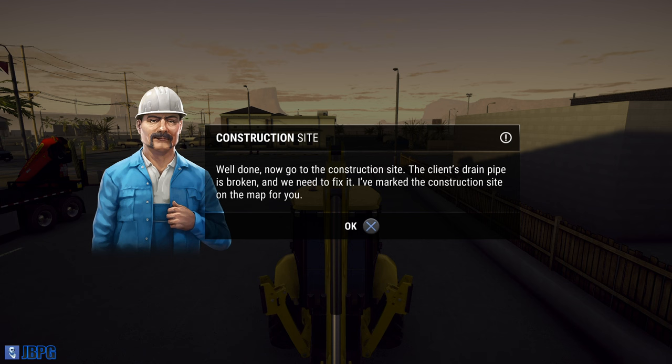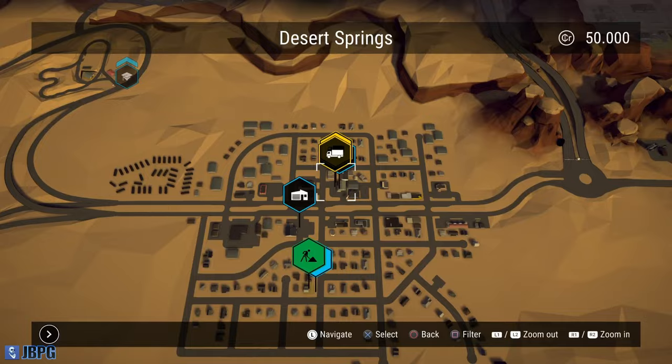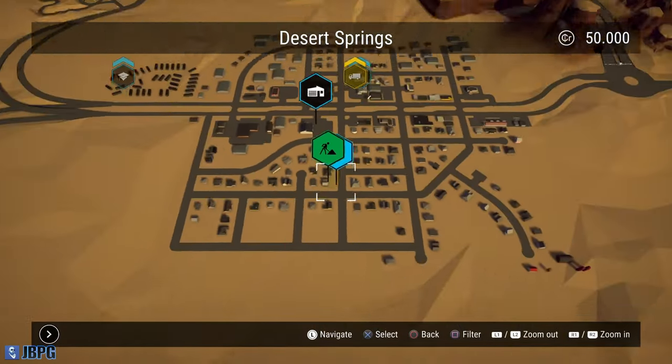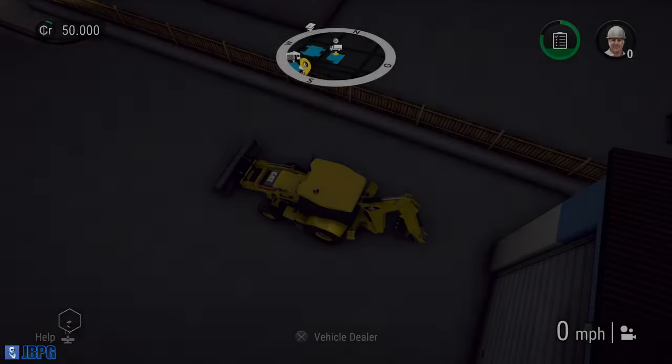It's off to our first job - the client's drain pipe is broken and we need to fix it. The construction site has been marked on the map for us. It's literally just down the road, so let's get ourselves underway.